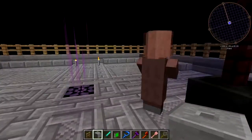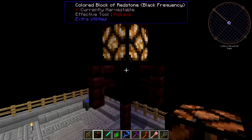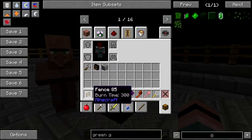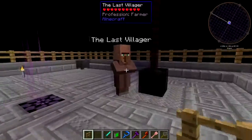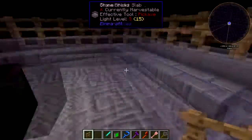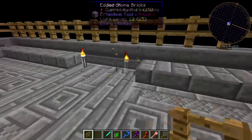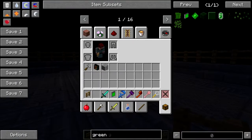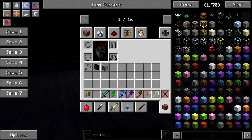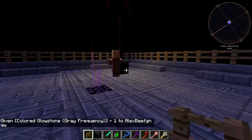Now, what do we do about this guy? There's a redstone lamp — oh, hey, neat! Don't fall into the void. We need some lights up in here. Since this is an Extra Utilities place, let's see — how about some gray glowstone?